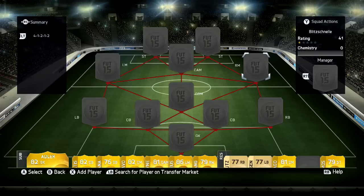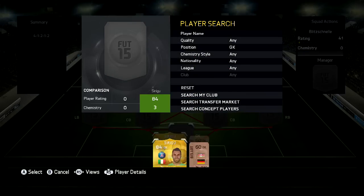Hey guys, Stack here bringing you a brand new FIFA 15 video. In this video I'm going to be doing a squad builder — it is going to be the fastest Serie A team available. Unfortunately with FIFA 15 it is incredibly difficult to defend, and for some reason pace has just been brought right back into the game. If you don't have fast players you are not going to have a good game — you are just going to struggle. So with what's been going on, I have decided to make this team.